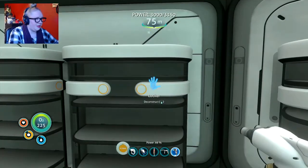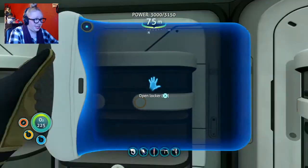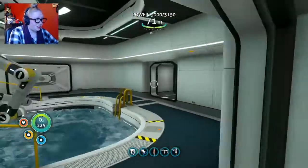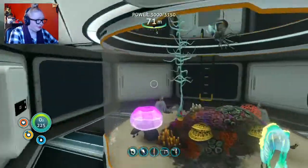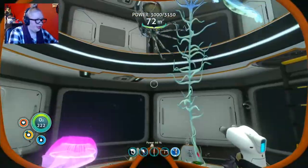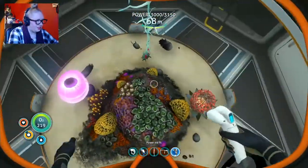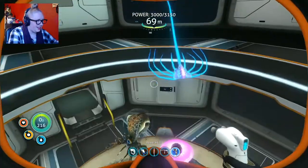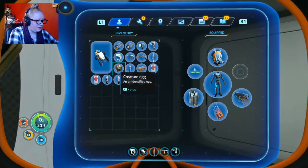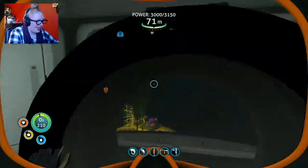First things first — is my natural stuff in here? I took the cuttlefish out of alien containment because I didn't want it to hatch while I was running around doing stuff off camera. So first things first, we're gonna go put that back in. There's my crab squid, my mesmer, and I should have a jelly ray in here somewhere. I'm gonna put the cuttlefish here and we're gonna wait for that little cutie to hatch.